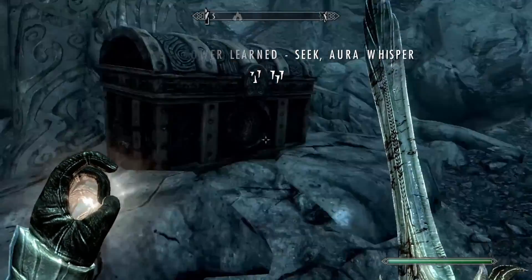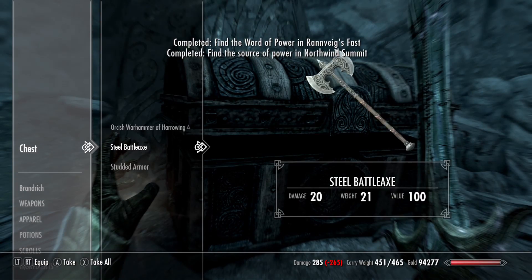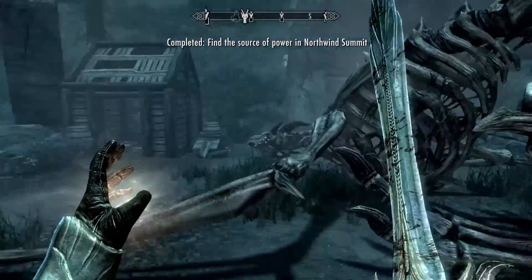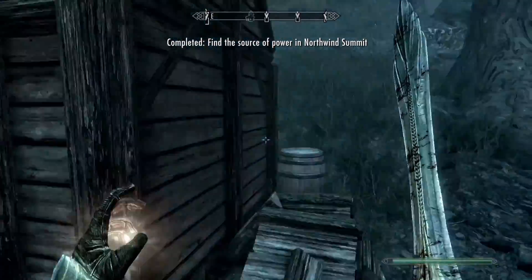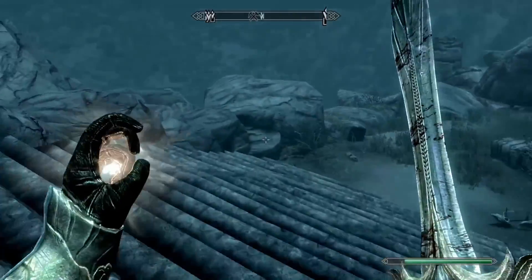Seek, Aura, Whisper. Awesome. In this chest we get these items — nice. We also found the source of power up here and learned the shout word here.